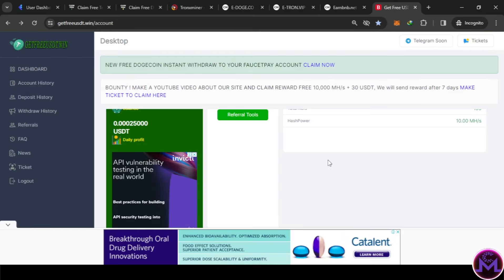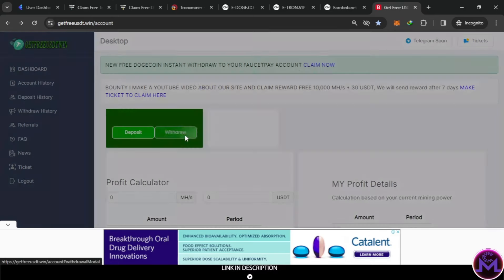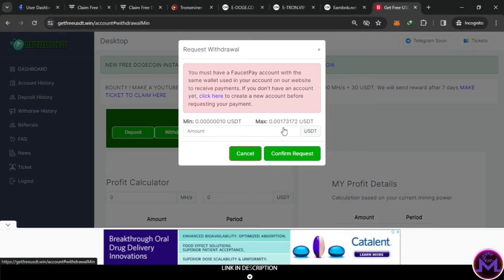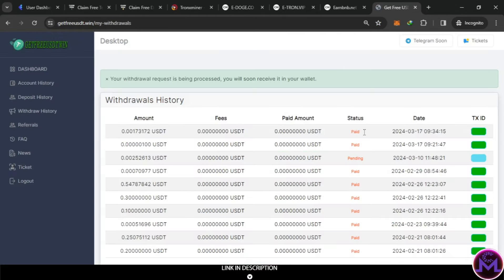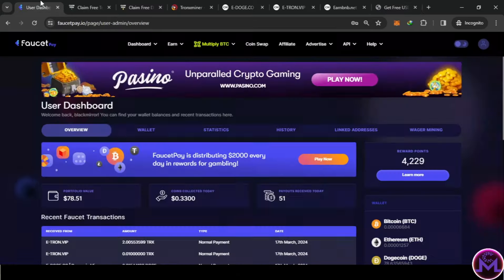This last one also gives USDT. I'm going to try to withdraw — as you can see I have like 207. It shows paid — it was pending 1 day, which is okay. But if it's 3 days, most likely it's doing something shady. This one I withdrew a lot from — as you can see, it's still working.